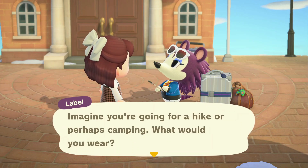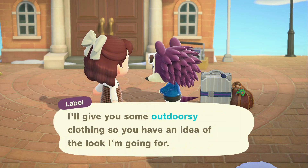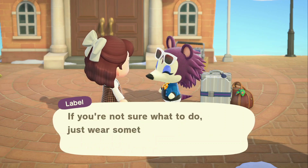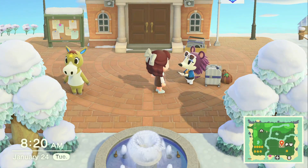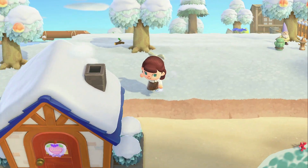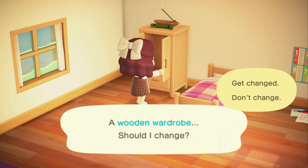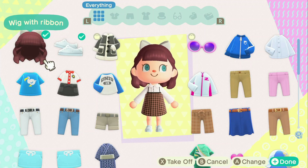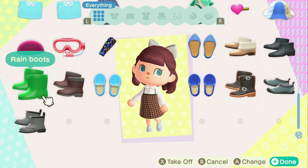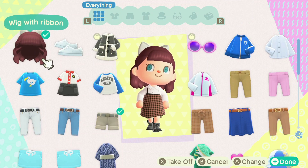Outdoorsy — okay, well let's see what I would wear. Let's go back to my house; I think I bought a pair of explorer shorts that I can wear, and I can wear a tank top — we're going to call that outdoorsy. Let's go into my wardrobe and change into my explorer shorts and my work boots, and then I am done there.